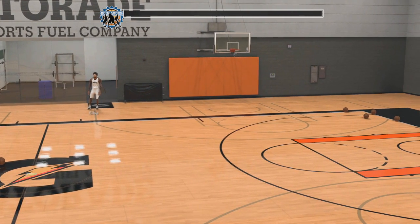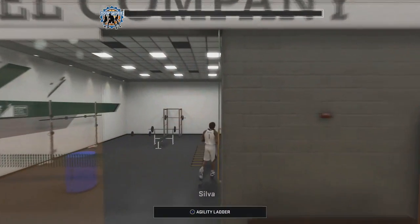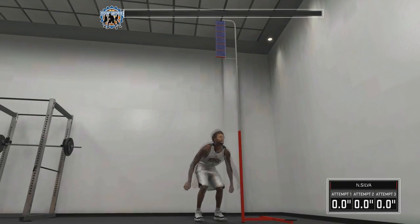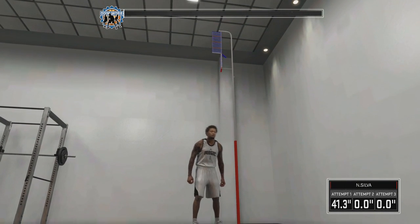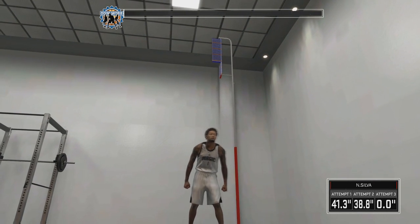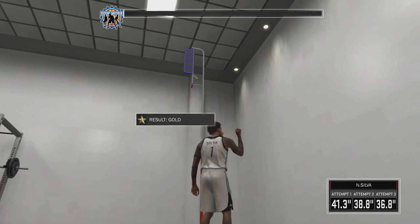First, what you want to do is go to the practice facility, and once you get there you want to head to the weight room. Once you're in the weight room, go all the way to the vertical jump and do that twice. Once you do that twice, your whole bar is gonna fill up into your upgrade bar.